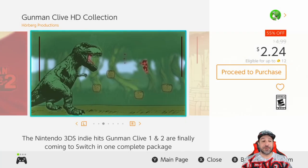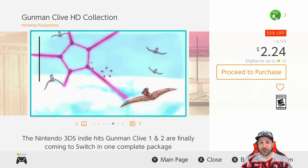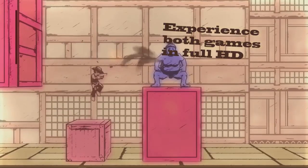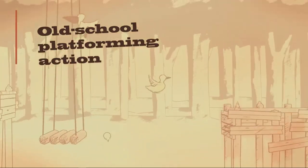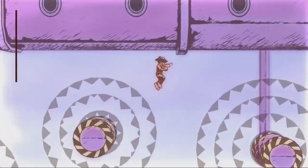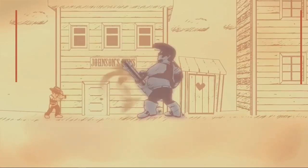Our first deal is a returning favorite — the Gunman Clive HD Collection at 55% off, dropping the price to $2.24. This might not be its lowest price ever but you're only about $0.25 off, and you're getting two amazing run-and-gun platformers that are real testaments to how great some of the 3DS indies were. Ported to Switch in full HD, if you like Mega Man-style action with a hand-drawn art style, Gunman Clive is an amazing pickup.